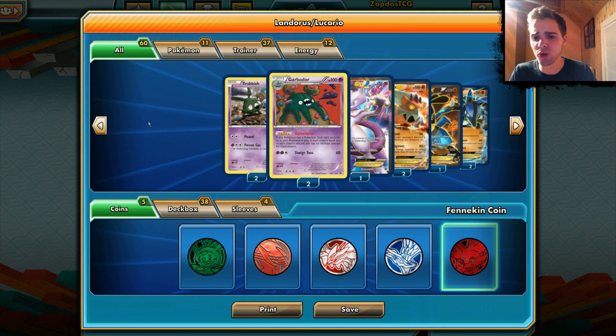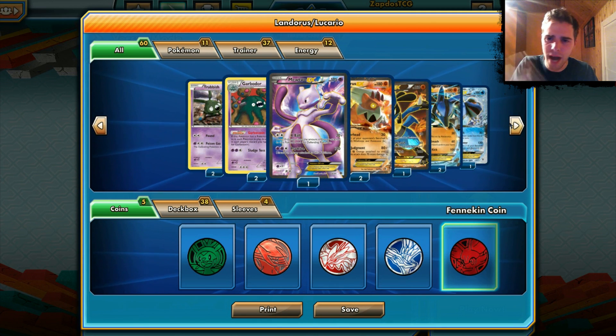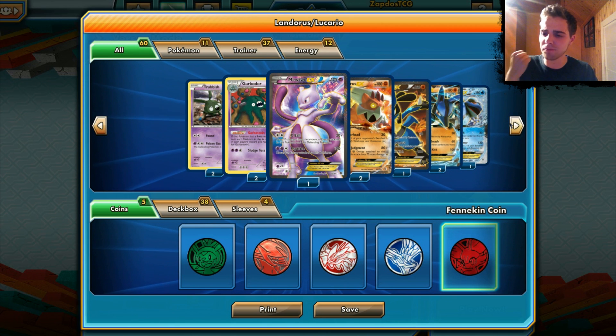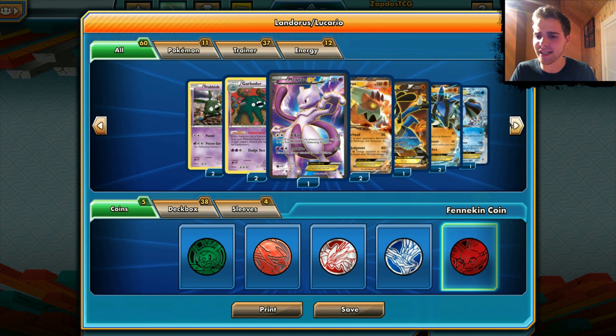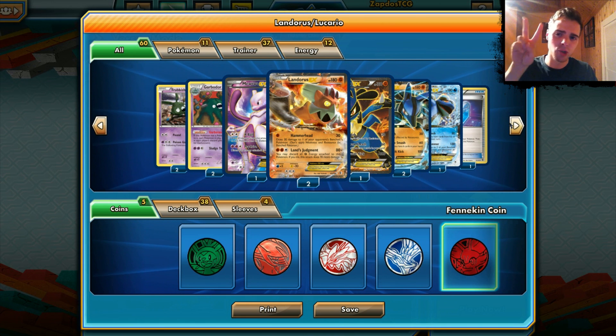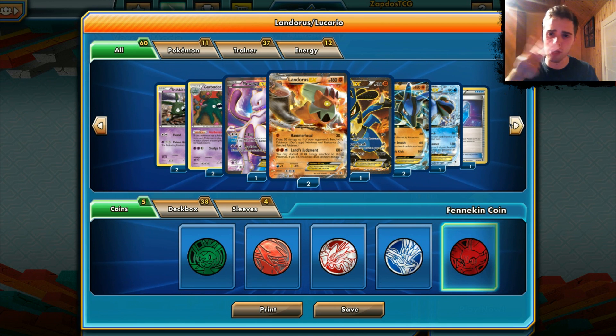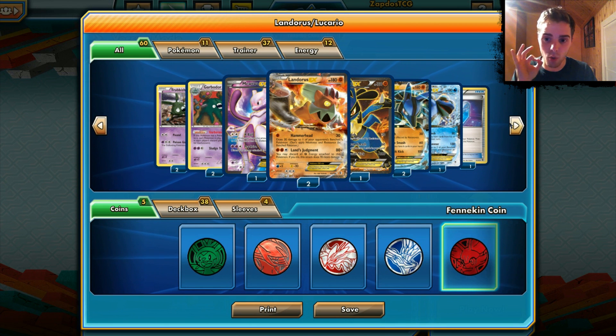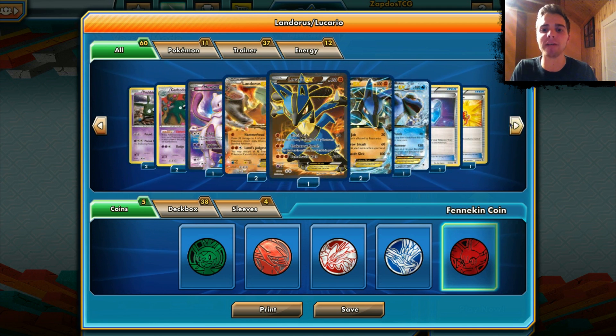We run a 2-2 line of Garbodor so we can attack Pyroar and the ability gets locked from our opponent, which is really great. We have one Mewtwo EX because we run three Lucario, and usually there's an opposing Mewtwo somewhere, so we want a fast response to that. We have two Landorus EX — I know we should run three but I only have two. It's a really expensive card and one of the most powerful EXs in the format.